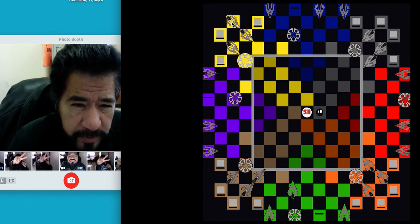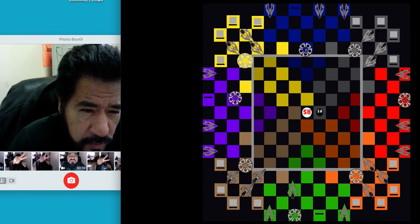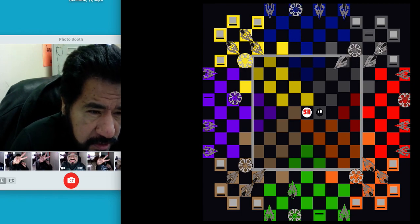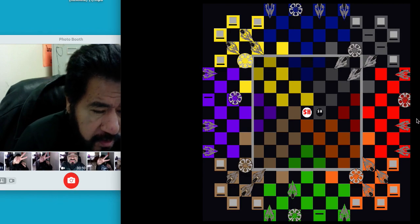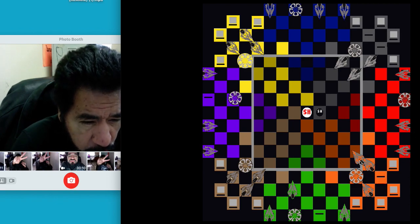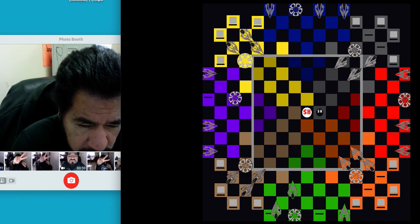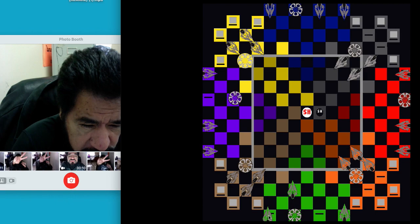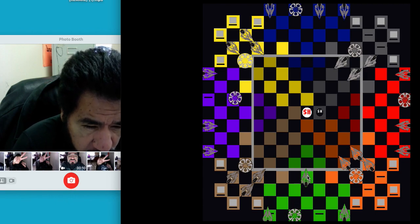Yellow is going to go up here. Blue continues on his path but gets a little scared — if he comes up here he'll get close to these guys, so he backs up. This one continues his pursuit forward. Red says, 'I'm gonna chill, I'm gonna let everybody take each other out.' Orange continues, and green brings one of his clashes in and comes over to this side, then chills there.